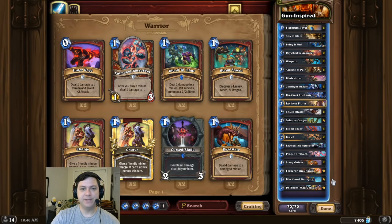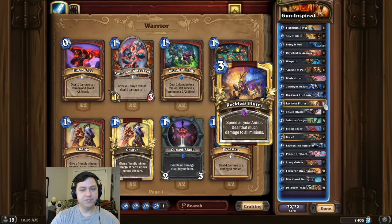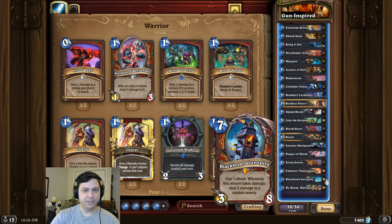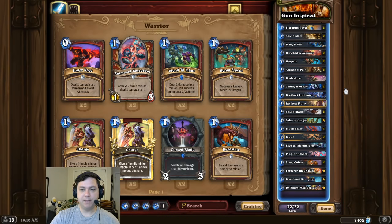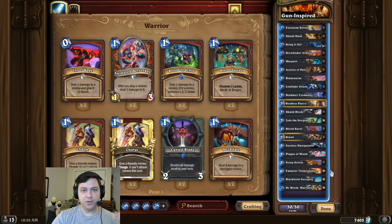Alright, deck intro time, and this time we're firing all of the cannons. For this combo, we're first going to start off by clearing the entire board — we typically do that by playing Bring It On and Reckless Flurry. Once the board is clear, we're going to play our Black Hell Gunspire, copy it with a Face Manipulator, and then finally we play Bladestorm, which will destroy both Gunspires and deal 48 damage to the opponent's face.